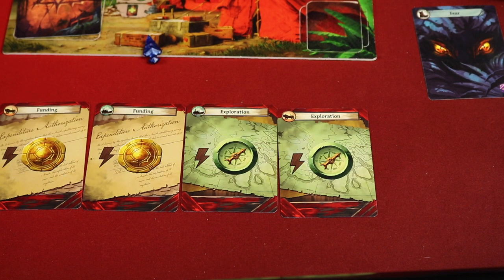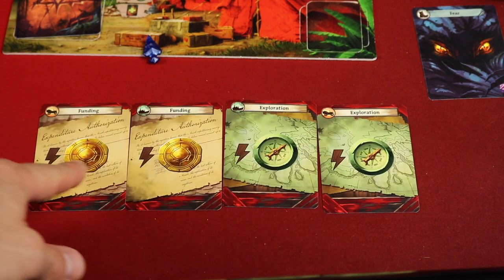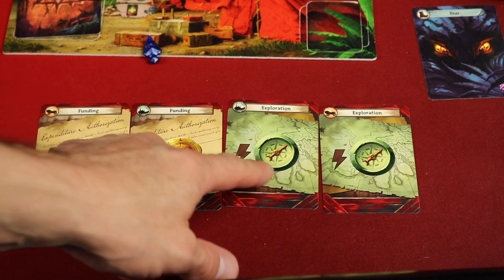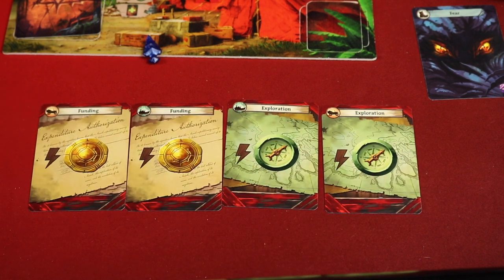Once you've done your main action, cards with lightning bolts are free actions — you can take as many of those on your turn as you want. If you didn't want to use those cards for travel on a future turn, you could turn them in for resources; spend two cards and get two compasses or two gold. It depends on what's going on with the rest of the game. Once you're done with your main action and any free actions, it's the next player's turn. You keep going clockwise until you don't want to play any more cards and pass. Once everyone passes, that's the end of the round.